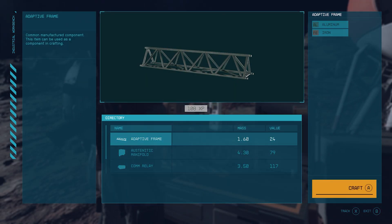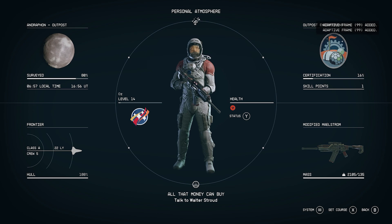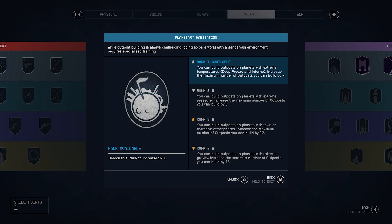And that's what we needed — we got to level 14. Now we've got the final skill that we need: planetary habitation. This is going to allow us to go to the Dakaran system and build our Vitinium Mine.